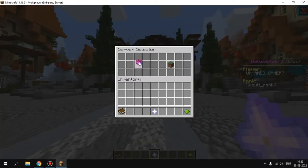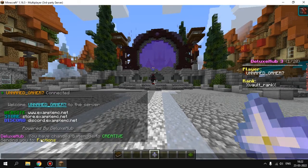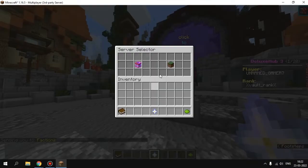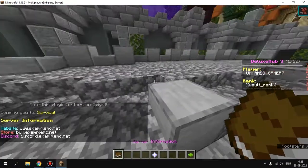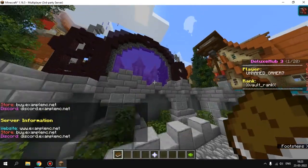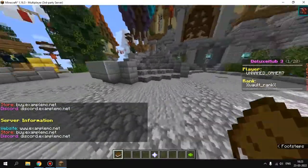You can see factions as a placeholder in the server selector — it sends you to factions, but we haven't set up the commands yet. There's also server information: if you right-click on it, the info appears in the chat.